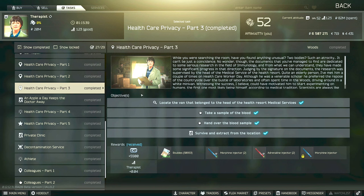Hi guys, this is the Therapist Task Guide for Healthcare Privacy Part 3. For this task, you have to locate the van that belonged to the head of the health resort medical services, as well as take a sample of blood from the door of the van, and then you have to survive and extract and hand over the blood sample.